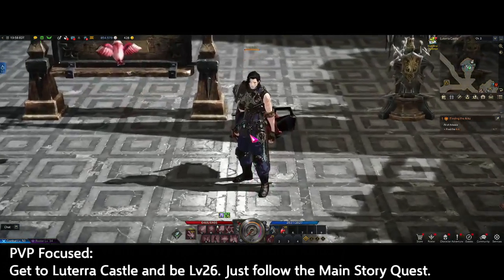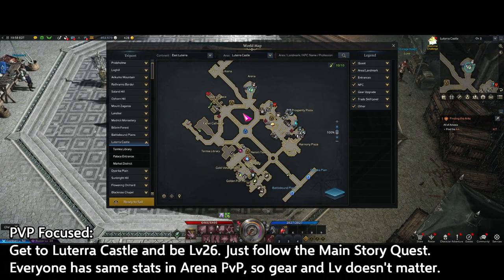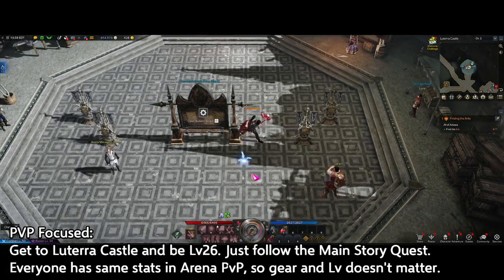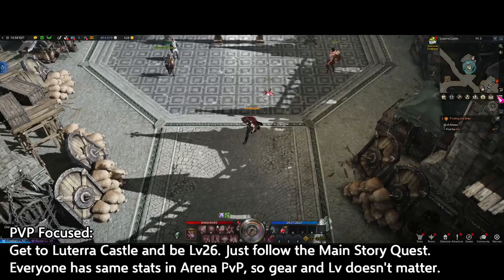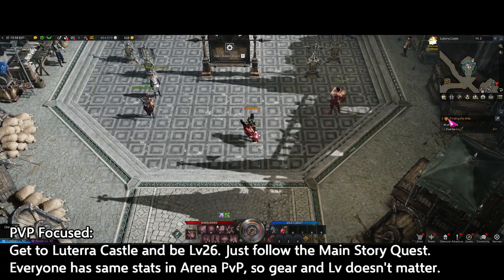The PvP path is super easy. You just need to be level 26 and reach Lutera Castle from the story, and you can unlock PvP by going to this board. Once you unlock it, you can click on this button here to activate the PvP menu anywhere without being next to the board, which will save you some time. To get here, just follow the main story quest — the golden shield icon — and plow through that. Ignore all the other side stuff along the way since you don't really care about them if you are just here for PvP.